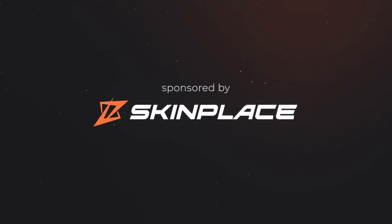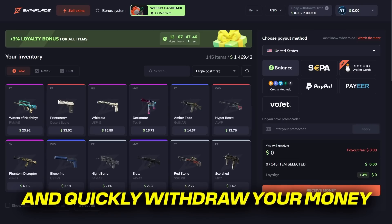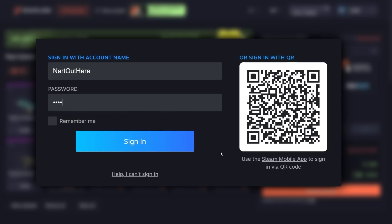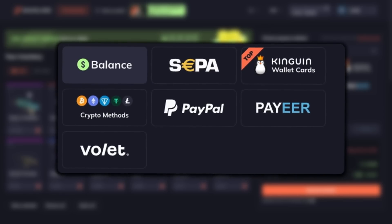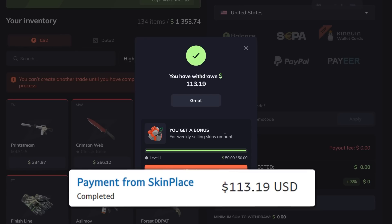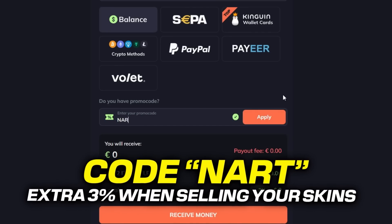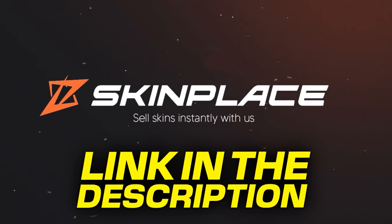Today's sponsor is Skin Place. Skin Place is a platform where you can sell your CS2 skins instantly and quickly withdraw your money. All you need to do is log in to Steam, select the skins you want to sell, pick your cashout method from all the different options, then click receive money and in a couple of seconds you get your payment in your account. Don't forget to use code NART to get an extra 3% when selling your skins. Use the link in the description to sell your skins now.